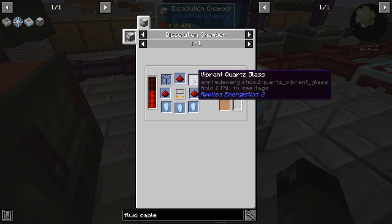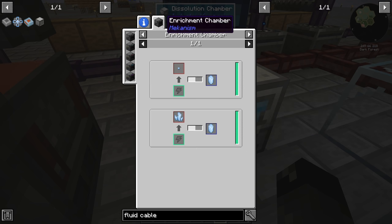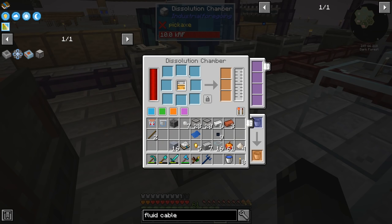The ME storage housing requires vibrant quartz glass and pure certus quartz crystal. It looks like we can use the certus quartz seed in the enrichment chamber. Let me go ahead and get that done, then we'll be right back to try and make this.